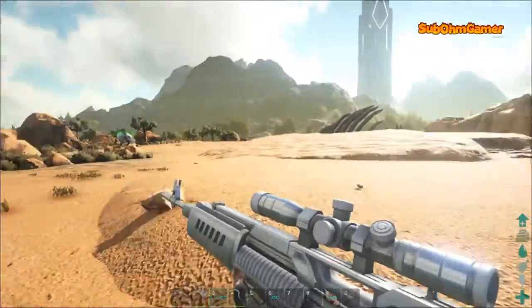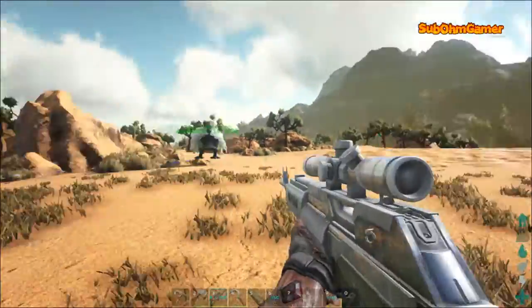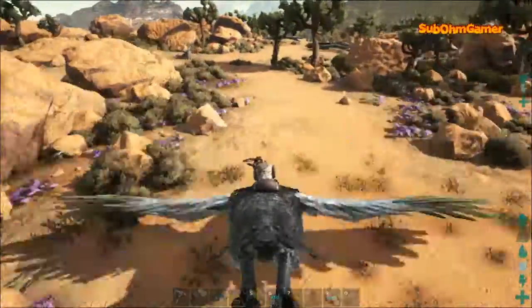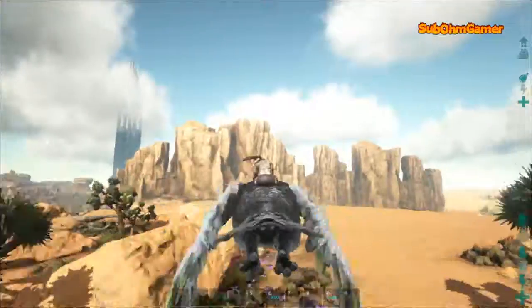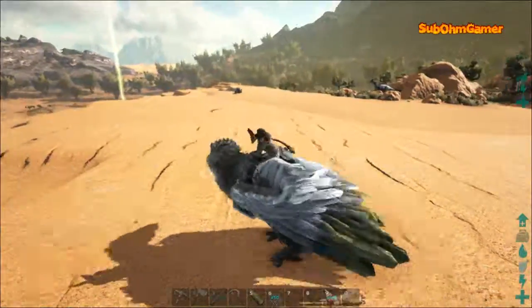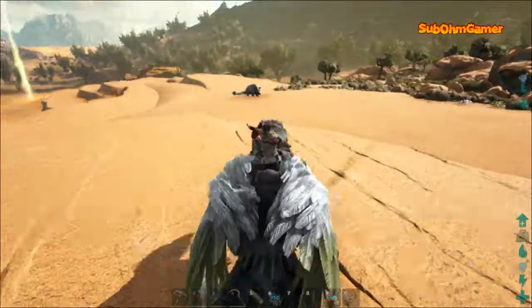Actually, while we are around let's just have a little look around a bit more. We have got four obelisks on here. As you can see, lots of great places for base building, lots of flat surface. Doedicurus, parasaurs...